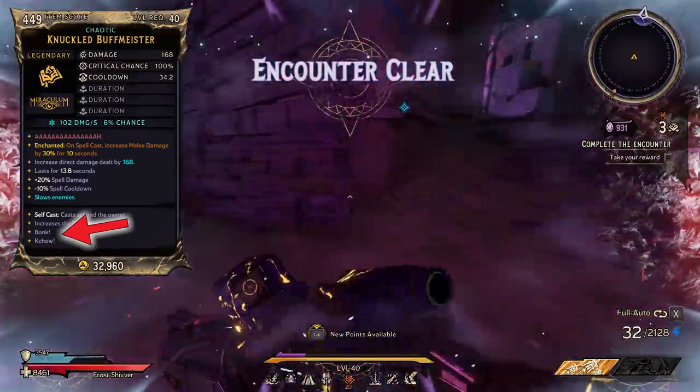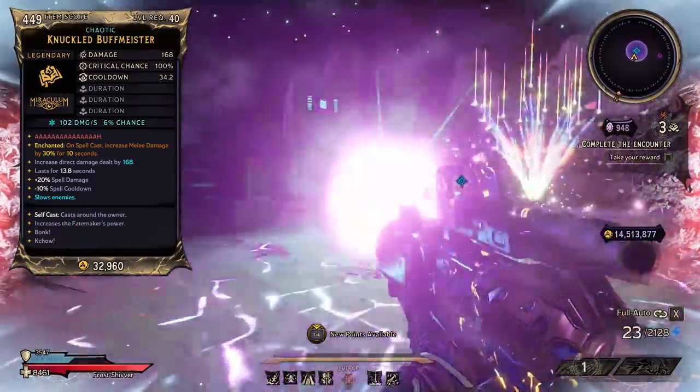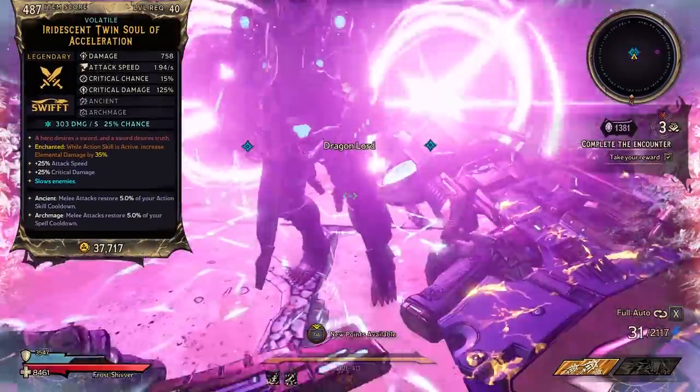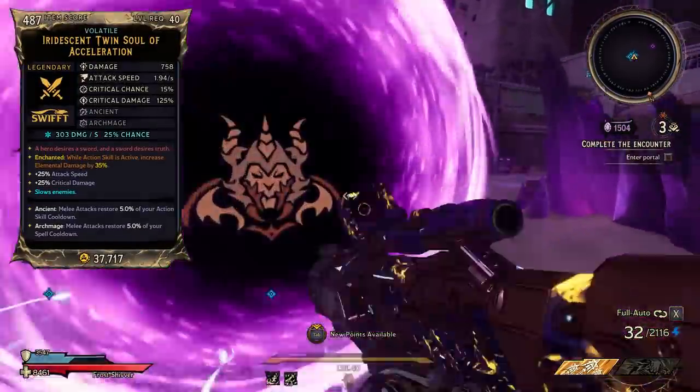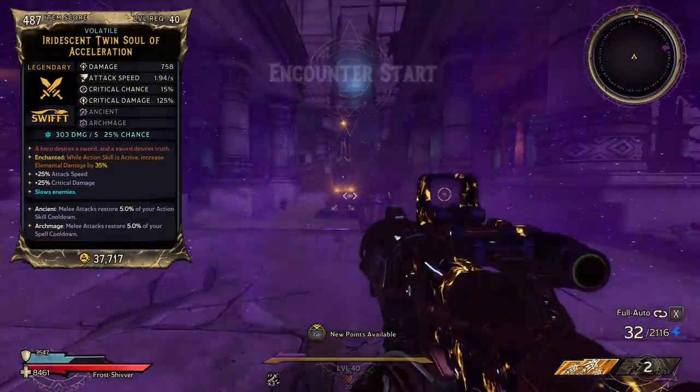Bonk will make the Buffmeister do bonus melee damage, and Kachow will make you do bonus ability damage. You also get a nice speed bonus which will be great for getting around in your melee build. Finally, we have the Twin Souls — that's going to be for bossing if you're transferring damage through Ghost Blade, or if you want to run around and mob with it too.